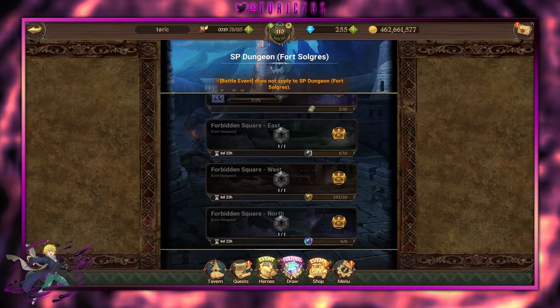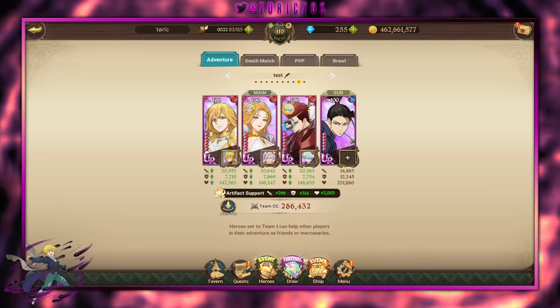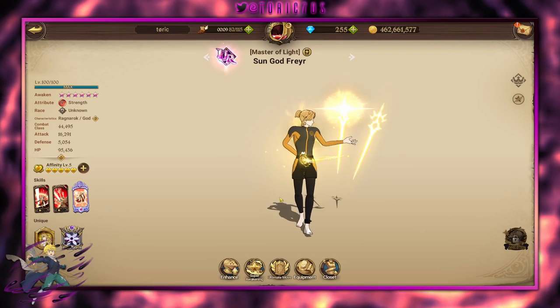So how should we tackle this dungeon? The team we're going to try out today is relatively straightforward. We have some Unknown Synergy, some Ragnarok boosts, and a little bit of weak point action thanks to Tier. The teams don't really matter all too much because the dungeon is relatively easy.